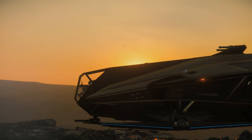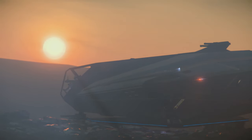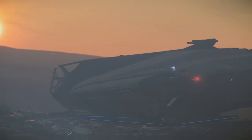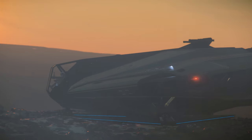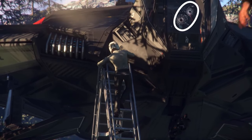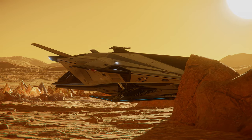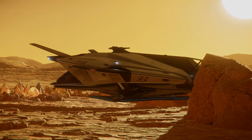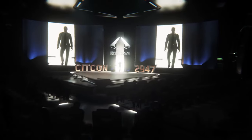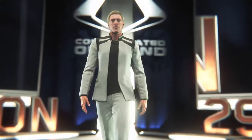That brings me to one of the interesting design choices of the ship: HoverTech landing gear. It's a bit random, but if you consider the company itself, its mantra, its missions, and its CEO, it makes sense. Even in the recent coverage of the ship, the marketing team made a reference to the Tesla Cybertruck. The company is forward-thinking and is looking for unique ways to flex that strength, and the CEO is constantly looking for ways to become the company for people to go to for the most unique ships and the best buying experience.